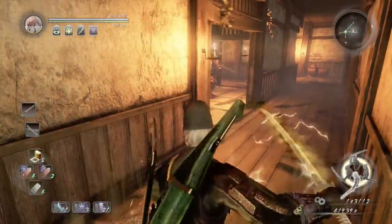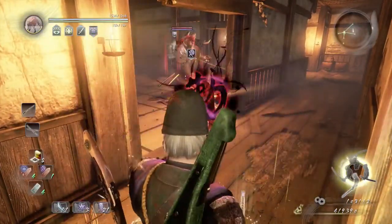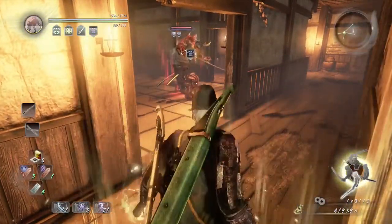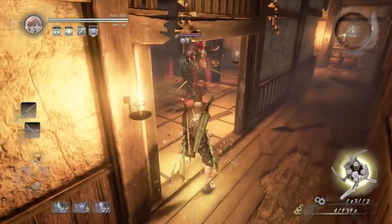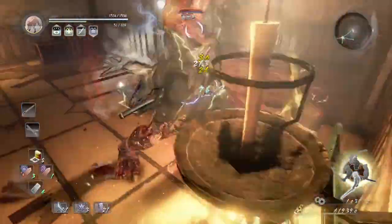Walk a little forward, cover your dual sword with lightning, use sloth and weakness. Then unsheathe your sword, walk a little forward, start off with the cross slash, and then immediately keep attacking.